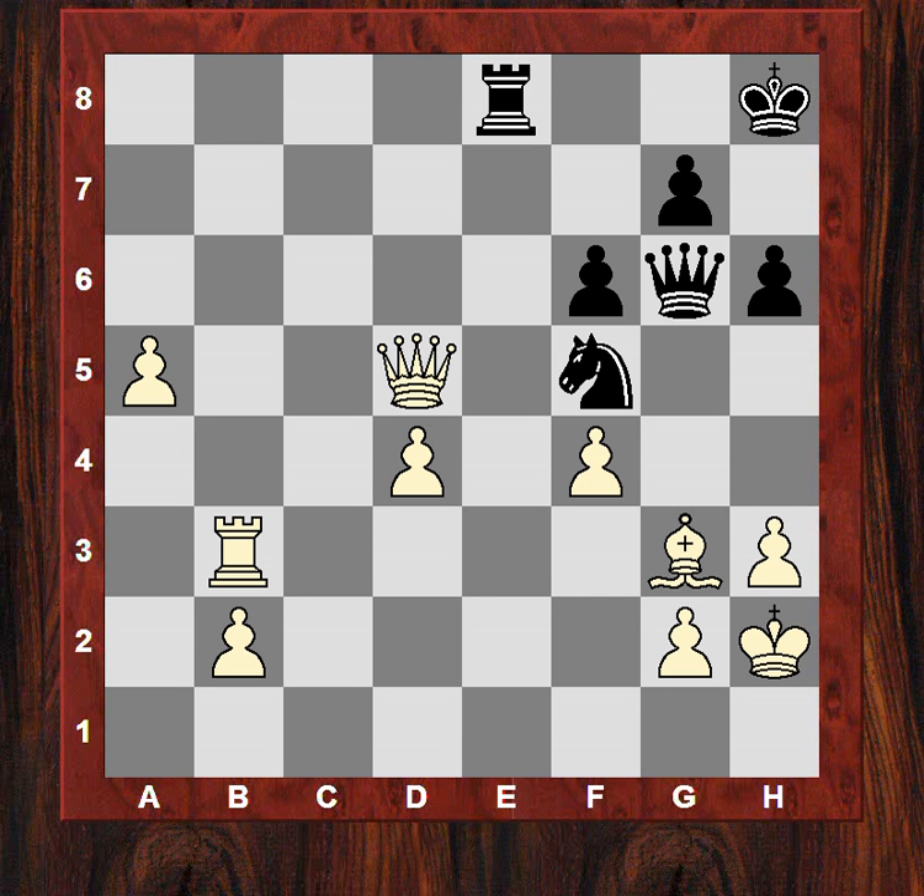After a6, three pawns up. Black plays h5, carries on a little bit. a7 — he's going to queen that pawn. h4, the bishop just goes back to f2 and it's pretty hopeless. Now black resigned.